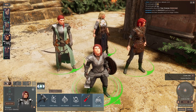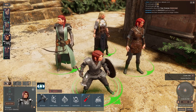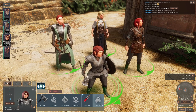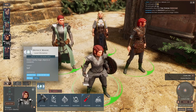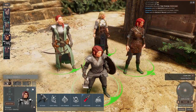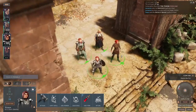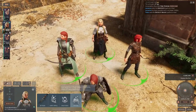We have our cleric here — this is Tessa. We can go ahead and click Ritual and we'll see the ritual spells she has available. We'll select Detect Magic, and it tells us the party is waiting 10 minutes. She then casts Detect Magic and that magic is now active.